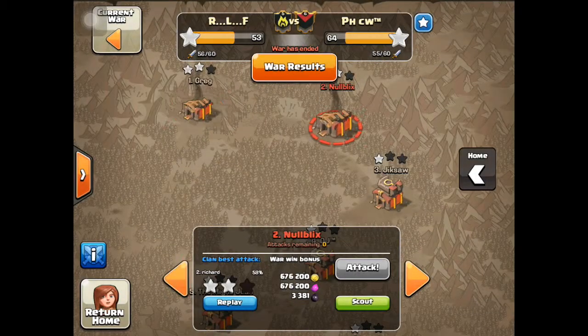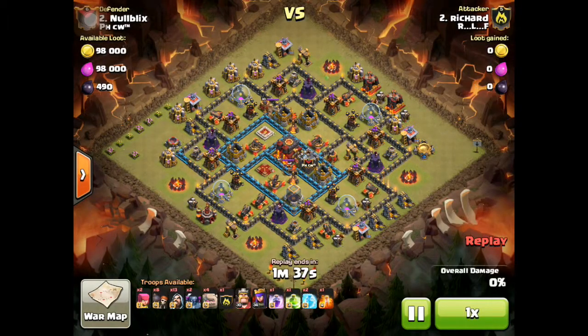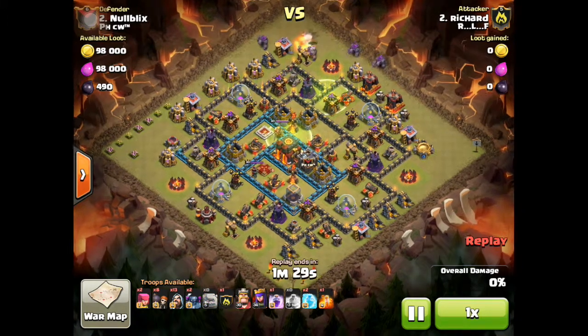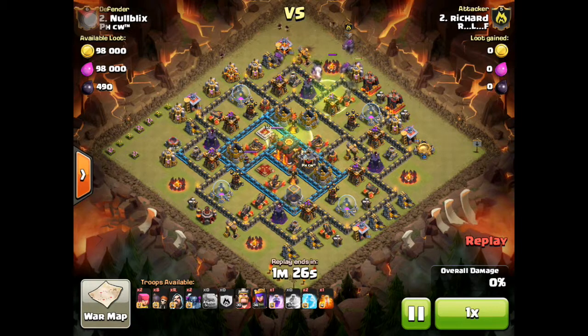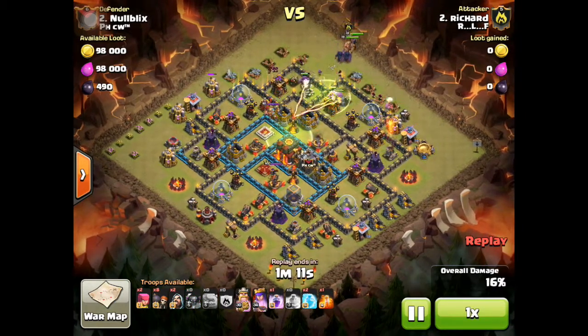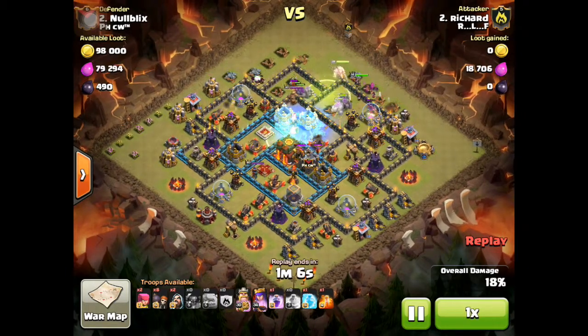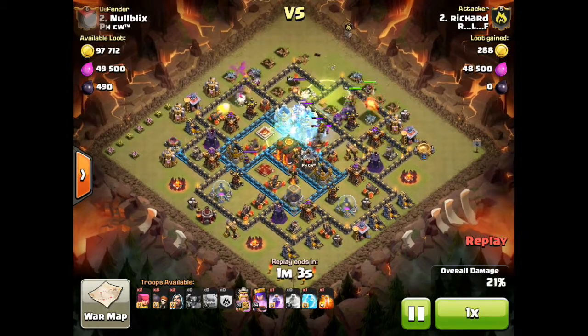I attacked my equal, which was number two. I used a classic GoWipe with two Pekkas and five golems. I dropped my jump spells to the quickest route to the town hall and put my golems spread out. Sometimes I don't like to do that because the golem starts attacking a wall on the side. But I quickly followed them with wizards to clear up all the debris because I want my heroes and troops to go to the center. As you see, it didn't quite work. Fortunately, my Pekkas and my king know exactly what to do. I should have waited for the witches to clear the elixir storage there on the right.